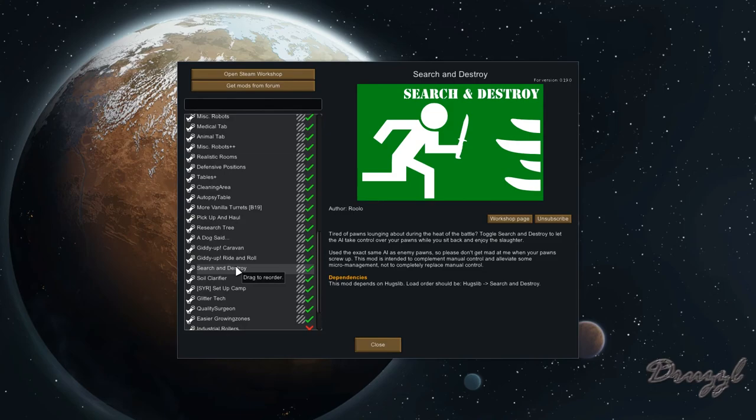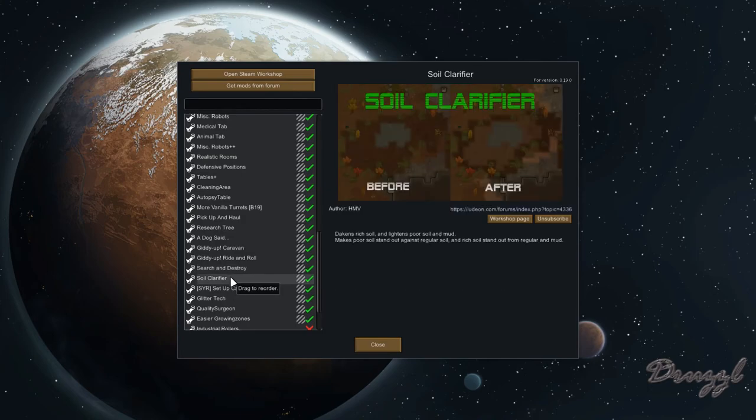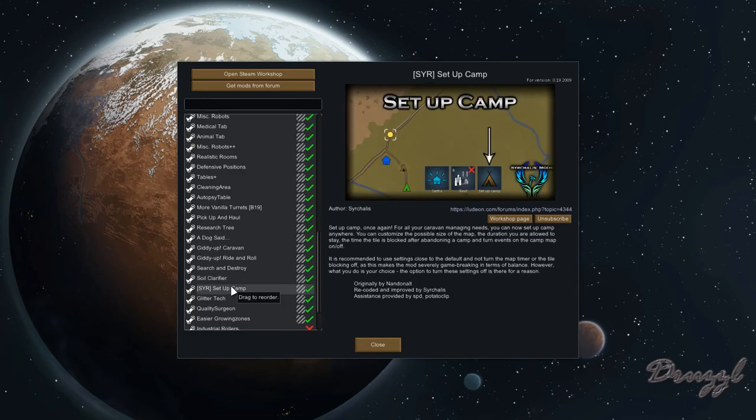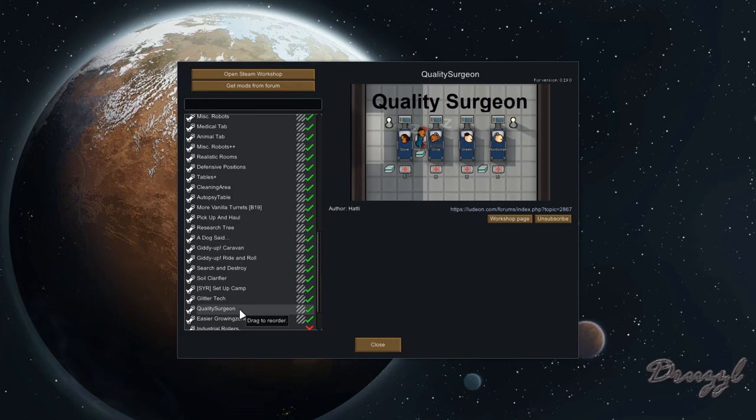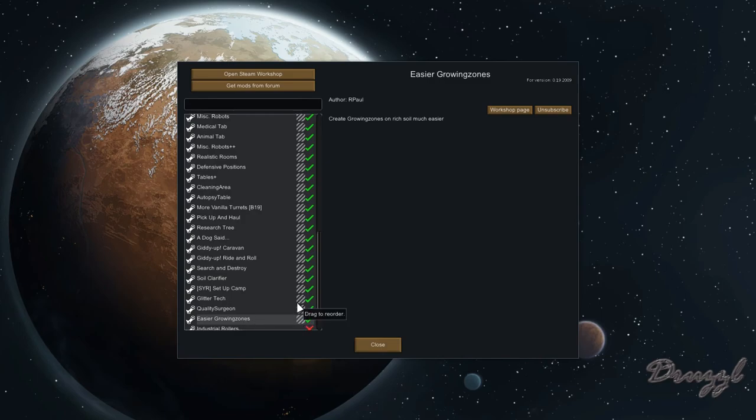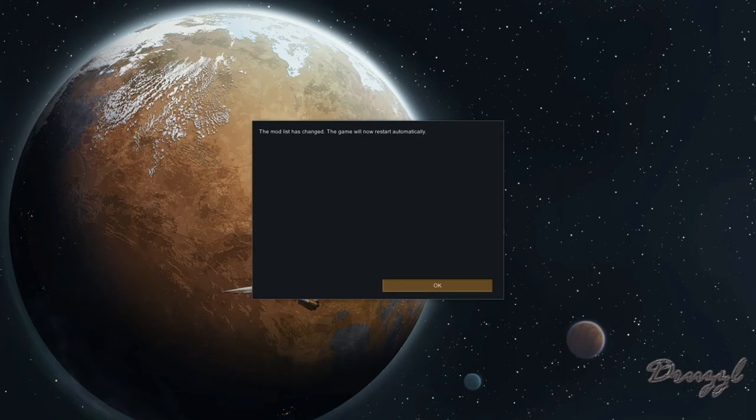Giddy Up for caravanning and Giddy Up Ride and Roll so they'll run around the map. Search and Destroy — if I turn it on, they'll automatically try to kill enemies. Soil Clarifier makes it easier to distinguish rich soil from poor soil and mud. Setup Camp lets us set up camp while out. Glitter Tech adds higher-tech walls and items. Quality Surgeon assigns the highest medical skill to perform surgeries. Easier Grow Zones lets me create a grow zone in any soil without fine-tuning.